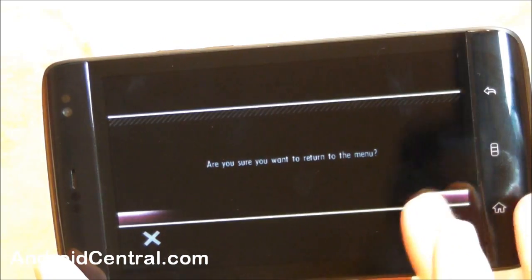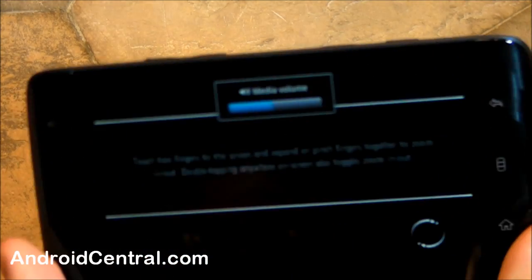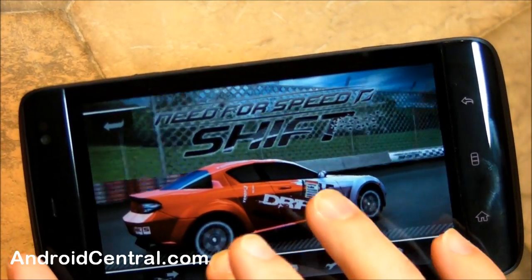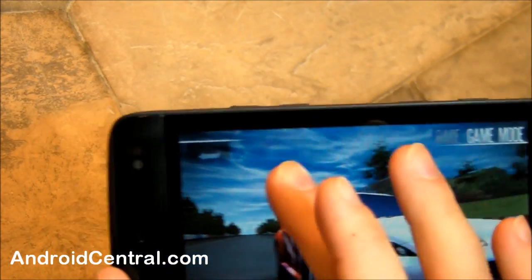We'll duck back through a couple of these things real quick — return to the menu. Turn that volume down, because that's loud. You get tips throughout the game. So, that was a quick race. You also have different game modes.